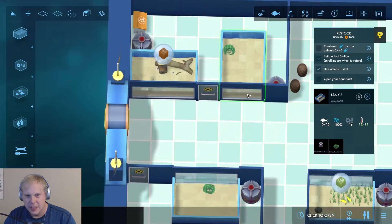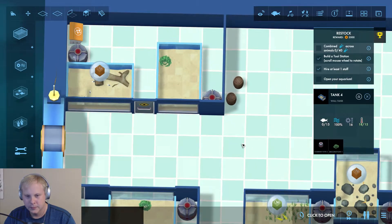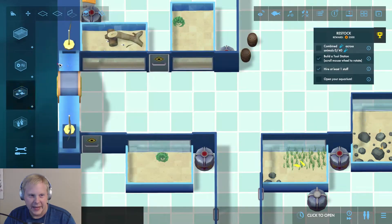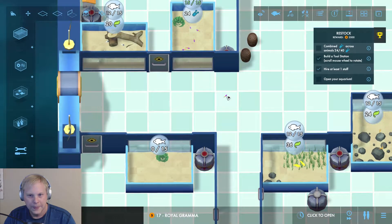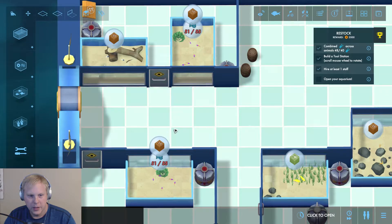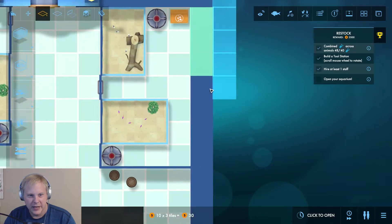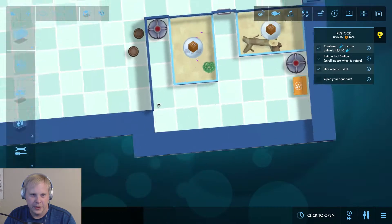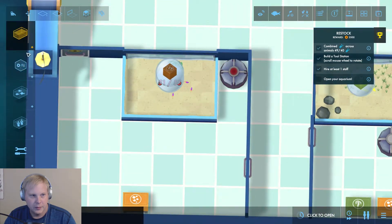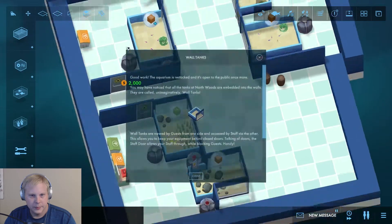This tank here has a size of 15, and this one also has a size of 15. We can't even do two in one tank — that's a shame — but what we can do is put five of these guys in each and that'll give us 25. One, two, three, four, five — might as well just put them here too. One, two, three, four, five. We already have water quality issues so let's expand this a tiny bit so we can actually put another filter here before we open, and we'll have to do the same thing to the other one.